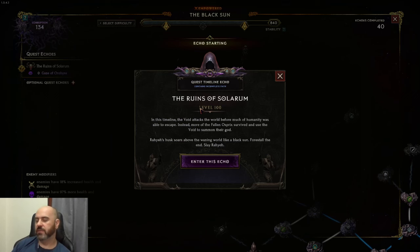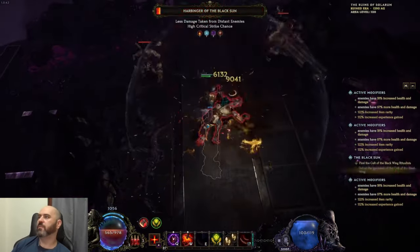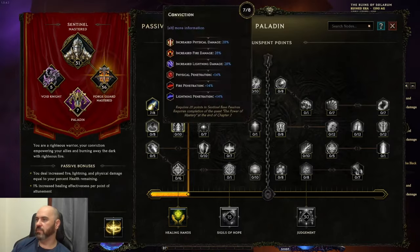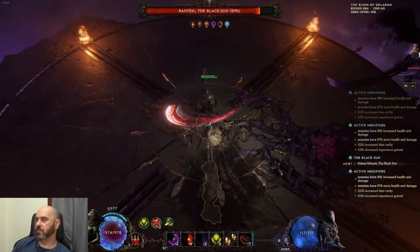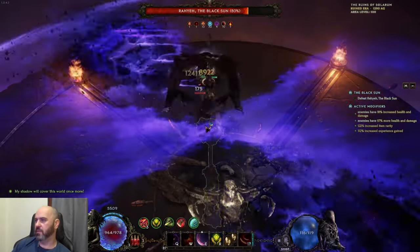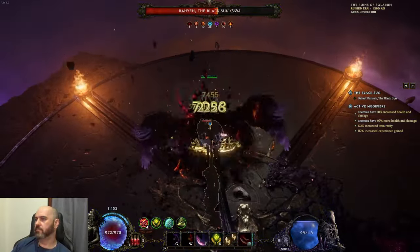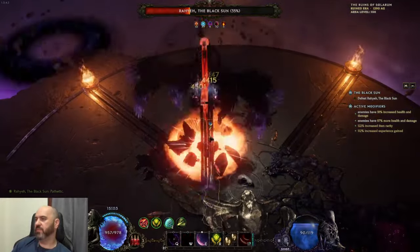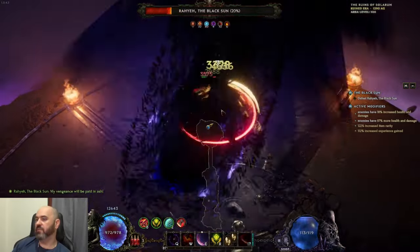Go ahead and get our Raya kill in here. We can pretty much just take everything that Raya throws at us — we have 52% force resist — because it is only 134 corruption and we do have a significant amount of ward even for this level of character. That will grow over time. As you can see, Raya pretty much just melts. We use Forge Hammer on cooldown for the buffs it provides, Volatile Reversal on cooldown for its buffs, and Void Cleave as our movement ability — which is also one of our best clearing abilities.